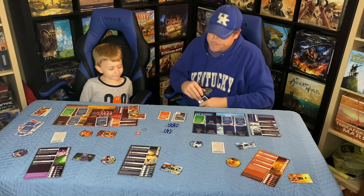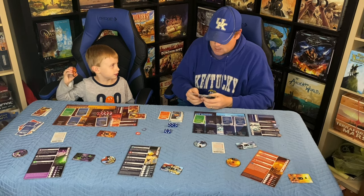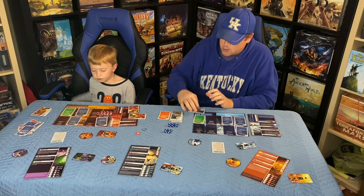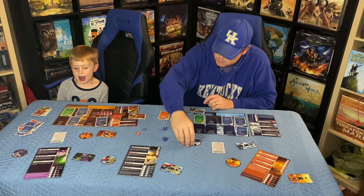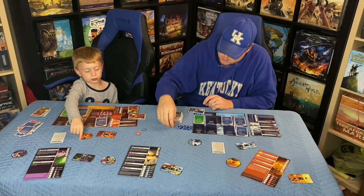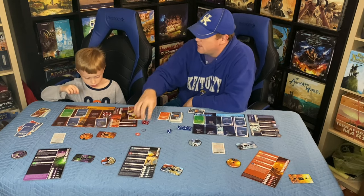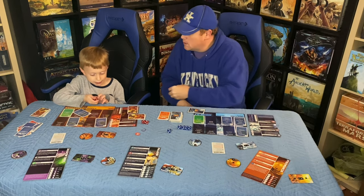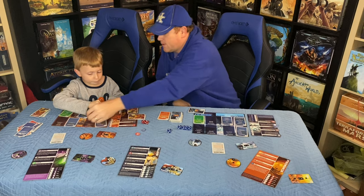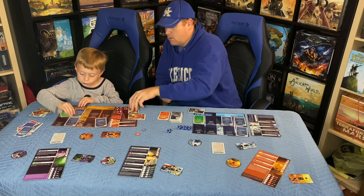My turn: gain a combat point, draw a card. I spend three combat points and attack. I roll a one, two, three — start of a straight — then a one and a six. Still a small straight — seven damage coming Kenny's way. He rolls three dice to defend, gets no hearts, takes seven damage and is Entangled. Kenny drops to 12.